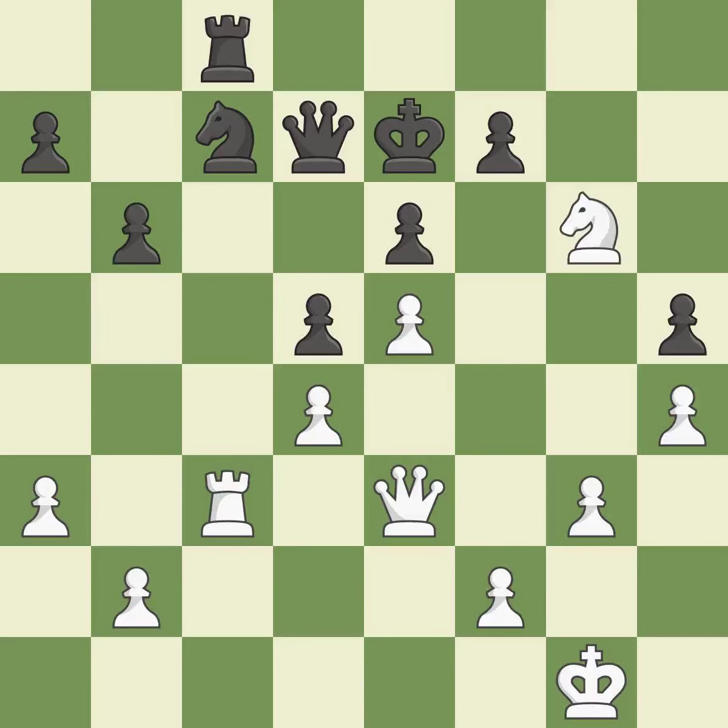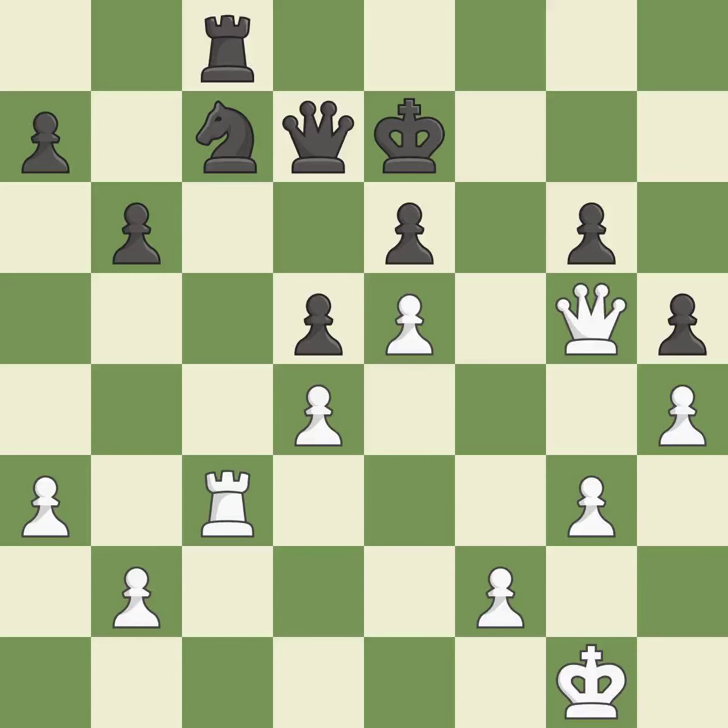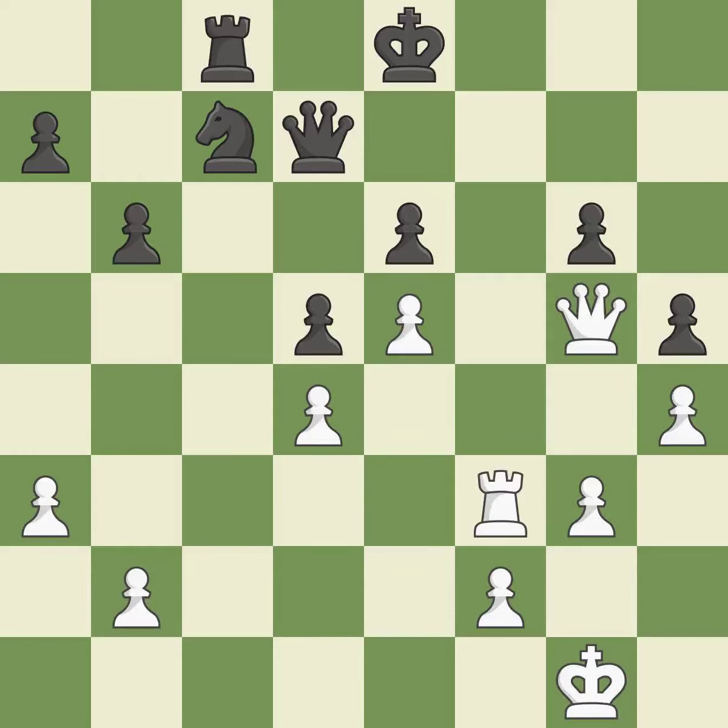This loses material. This allows the opponent to capture the checking knight — it is a blunder. Recaptures; it is ideal. This forks pieces by creating a simultaneous attack; this is the only good move; it is a great move. This evades the check from the queen; this is the only move that works; it is a great move. This loses a chance to imply that winning a pawn is possible — it is incorrect. There was only one good move in that position. This misses a better way to defend a pawn that was under attack — it is a miss.